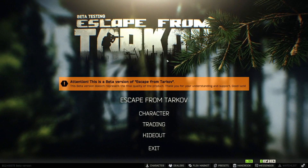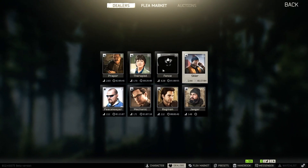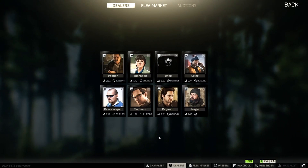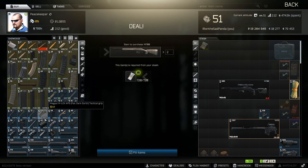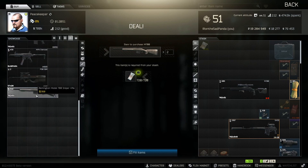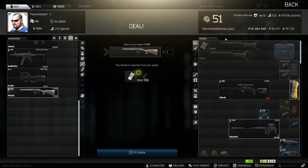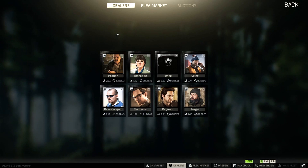By this time, you should be in a position where you get everything and you have all of your traders unlocked. First and foremost, what we do is we require the M700. So we're going to be buying the M700 from Peacekeeper level three. I'm going to be buying two more to get everything done, so you have to buy three of each in this series.